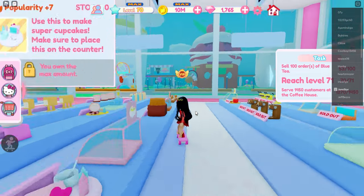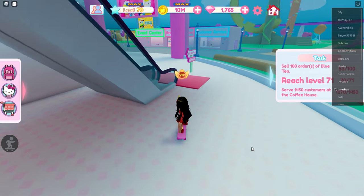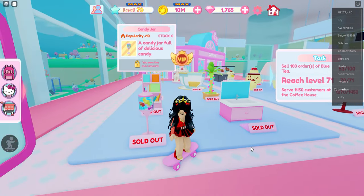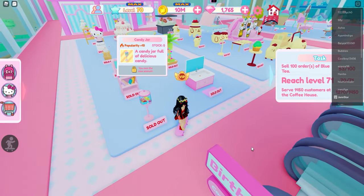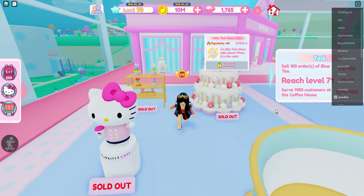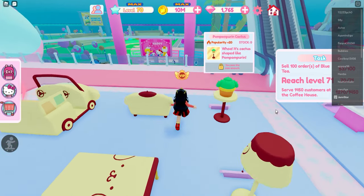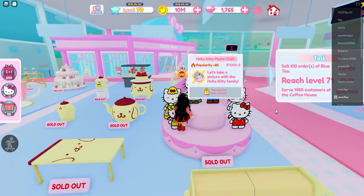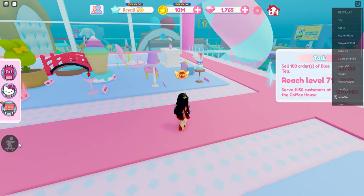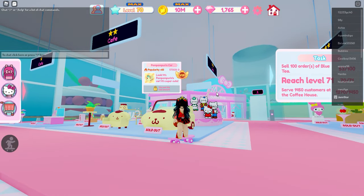I'm going to show you some more furniture at the next floor of this city mall or store. And here it is — for one-star cafe, you get all of these stuff. You have to unlock your second floor to get all of these. Here's the piano that I love the most. I'm going to show you that there are three categories for one-star, two-star, and three-star cafe.